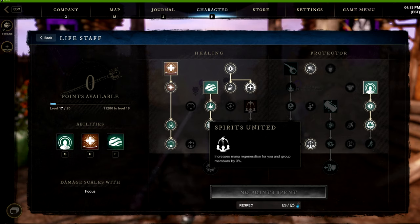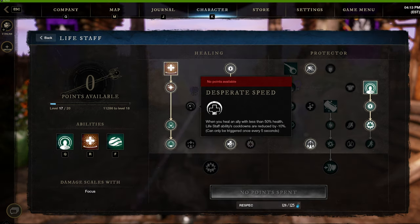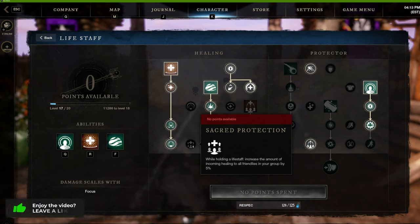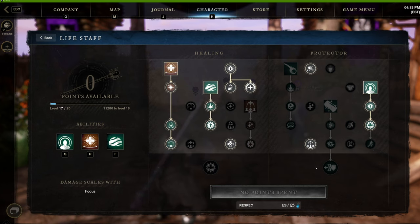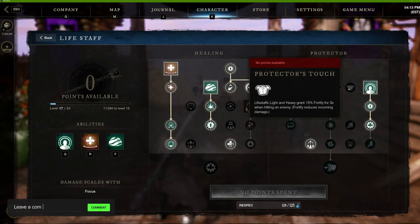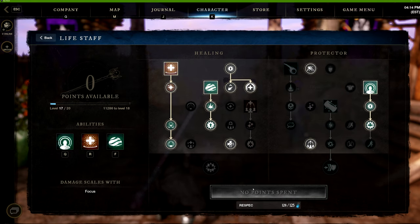With this build my remaining points will go toward Sacred Protection and then Protector's Touch — light and heavy staff attacks grant Fortify for 3 seconds, reducing incoming damage. If you're constantly using light and heavy attacks you'll always have 15 percent Fortify active, which helps everyone. That's where I'm putting all my lifestaff points, and it probably won't change across my builds.